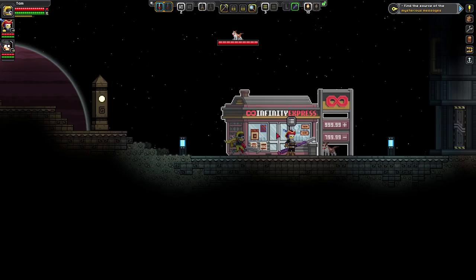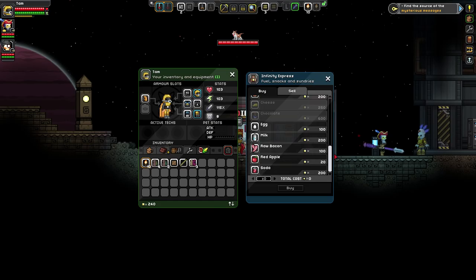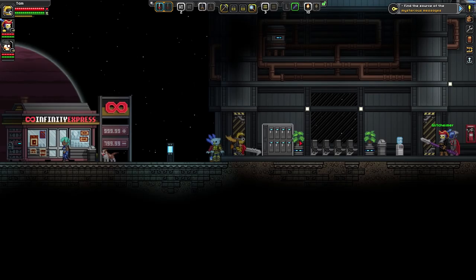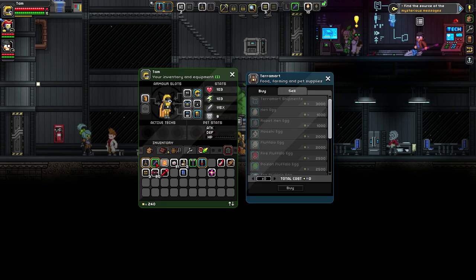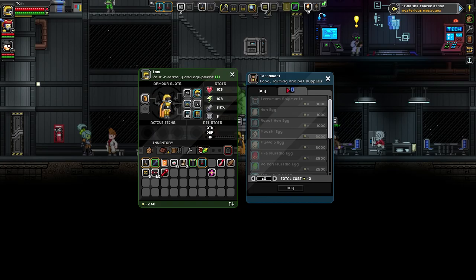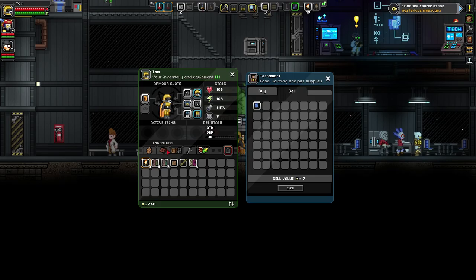Oh shit, you can buy stuff? So this is one of the vendors — it sells you a lot of stuff. There are two ways of getting things: either you have a lot of pixels, or you just find them. I don't have any weapons to sell — I already sold all my spares. I guess I have a really shitty axe. I'll get rid of that — I'm not a fan of axes. Too much wind-up, no special attacks.